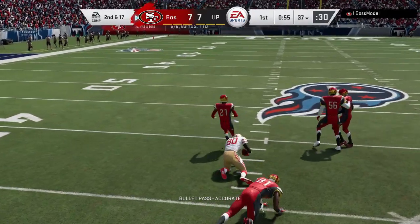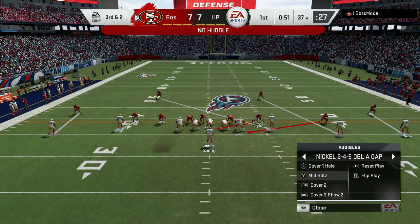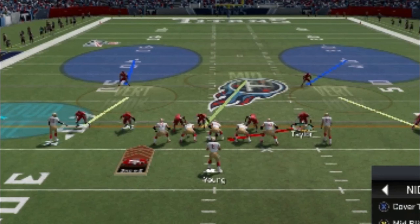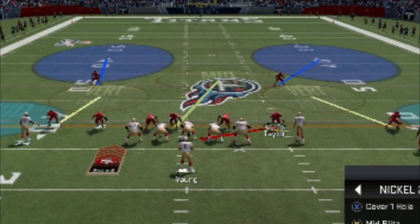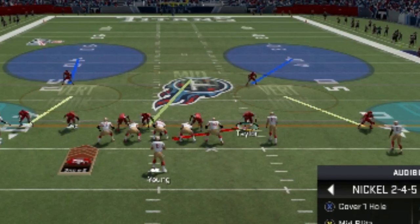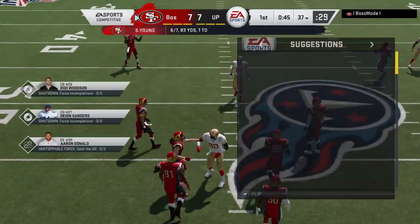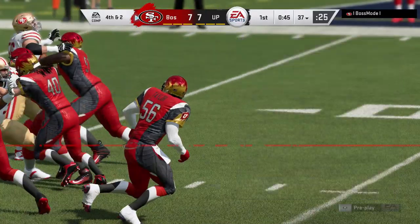On the very next play my opponent makes a good read — there's no immediate zone in that cover three to cover that area, so he makes a space read. That brings me to my next tip: know when to switch it up. Don't get stuck in a defense just because it worked once. The second you think your opponent has figured something out, switch and do something different. He's running a hurry-up hoping I can't think fast enough to adjust. But he doesn't know I immediately switched to a cover two, which has a lot more yellow zones. He almost throws an interception right there because he doesn't realize I quickly switched — that's what knowing your weaknesses and strengths is about.